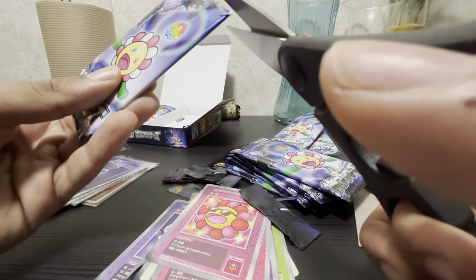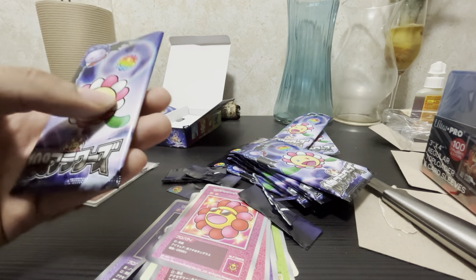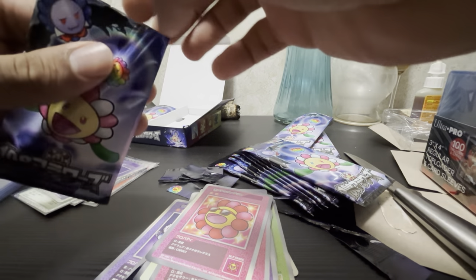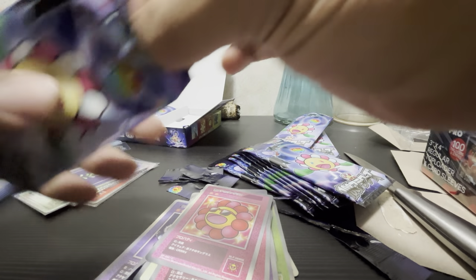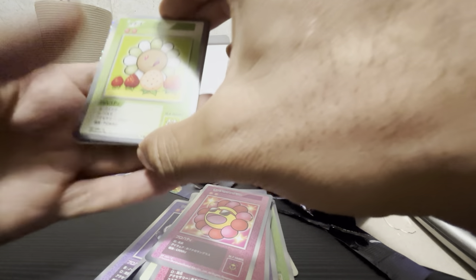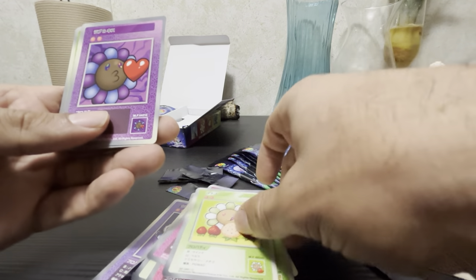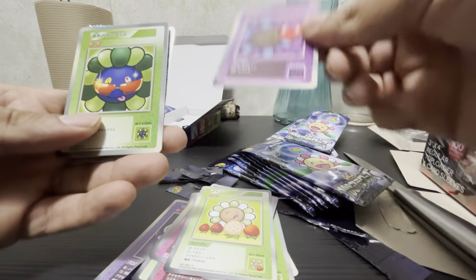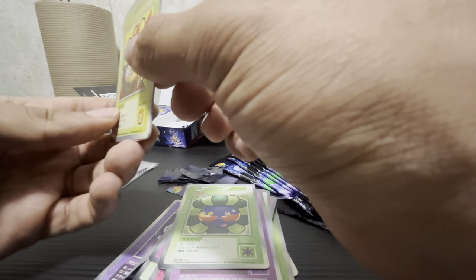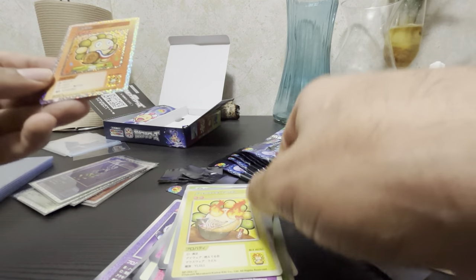I get so nervous cutting these — I do not want to cut the cards. How many more packs? One, two, three, four, five, six, seven — seven packs left. Are we gonna pull the secret arts? I wanted this common — strawberries, huge fan of strawberries. Got the strawberry flower, blowing a kissy heart, man with the shades, and the ramen on deck — ramen's fire.